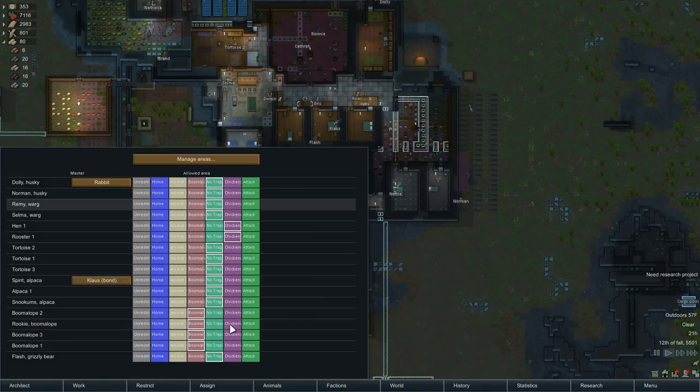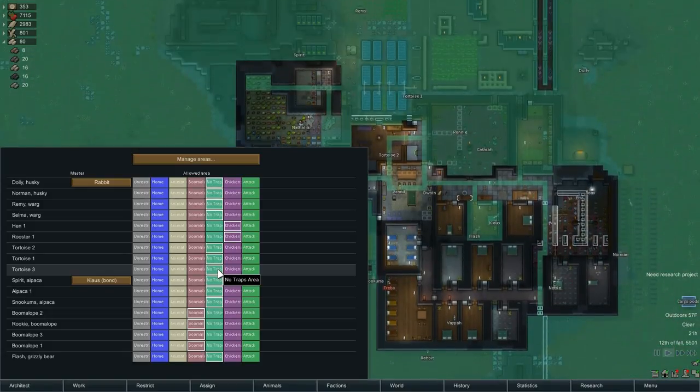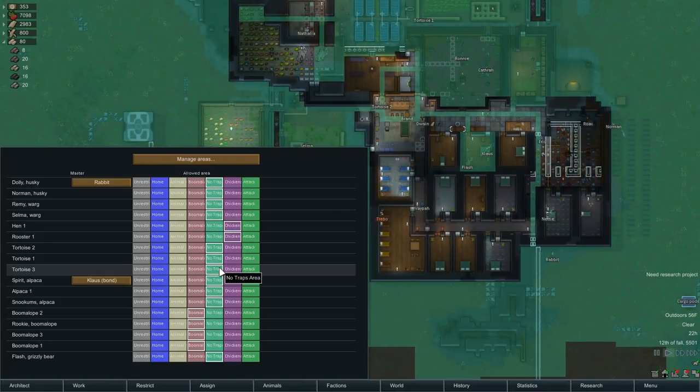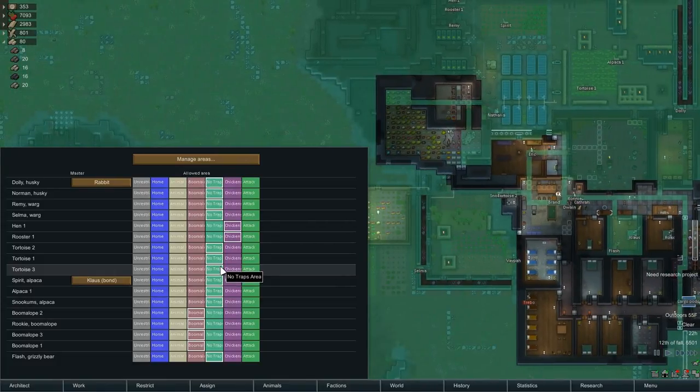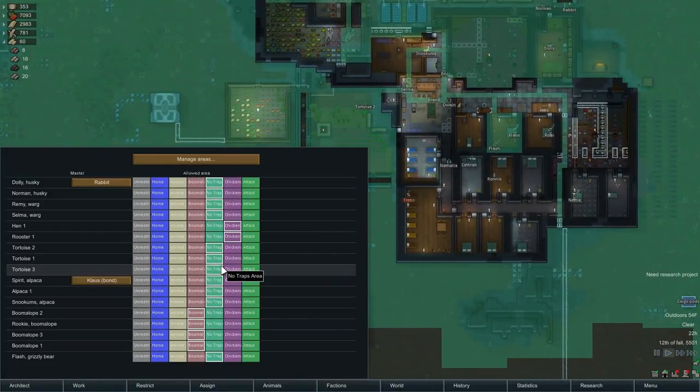I went through the animals and made sure they were where they were supposed to be. I reset the no-traps zone. There was a request to get the animals out of the inside of the house to keep cleanliness in a better state. What I decided to do is leave pathways from the doors through up into the storage and into part of the refrigerator, in case we've got dogs later — I think we've got huskies — that would be hauling things in. They've got a way to get in and out and drop off the goods. And a way for Spirit to get to Klaus's room, although Spirit never sleeps in Klaus's room. It's always Flash or Remy or someone else sleeping there.